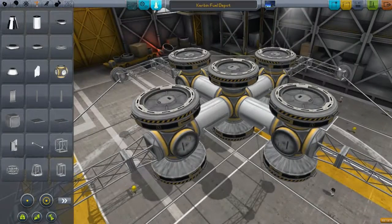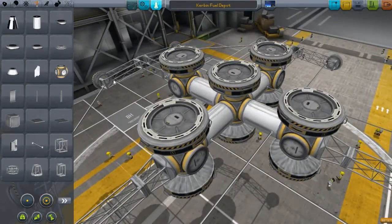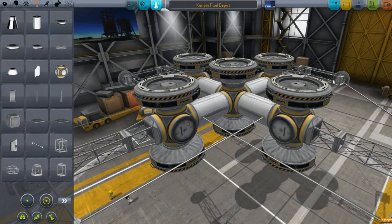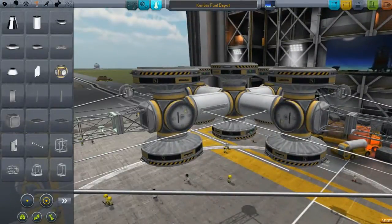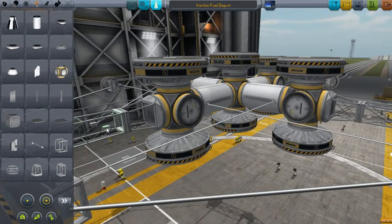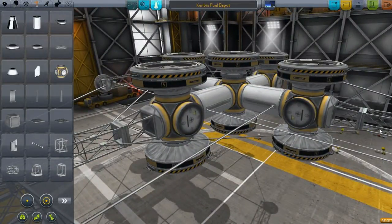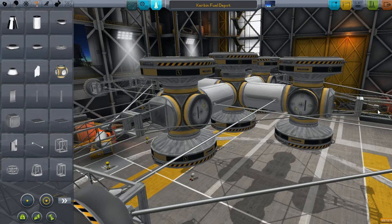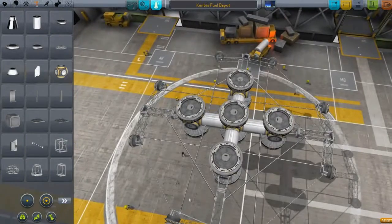With these struts and strut placement, especially on something like this, you have to think about the small and the big. Basically, whatever stuff you're going to be docking up to, you have to think about how much stress this structure is actually going to be taking when you dock one part to the other, and how it's going to translate over. I try to get my struts as symmetrical as possible, but with a design like this there's no real symmetry involved once all the parts are placed — you just place your struts as best you can. This overall design should hold together pretty well.